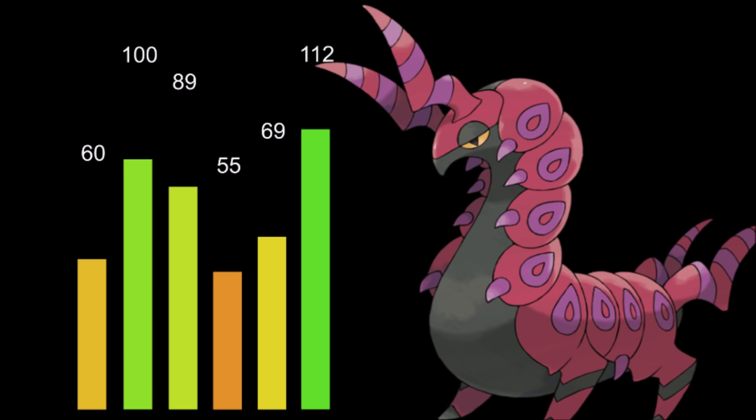Looking at its stats: 112 speed — really nice — 100 attack, already discussed. That means we have offensive options and don't have to rely solely on Baton Pass anymore. We also have 89 defense, 69 special defense, and 60 HP. It's not the tankiest Pokémon, but if our other stats are already being boosted we might be able to make it work.